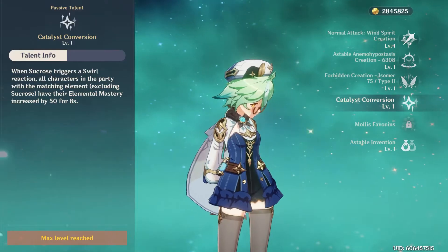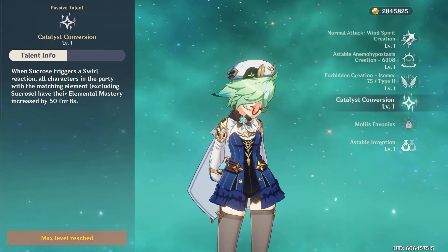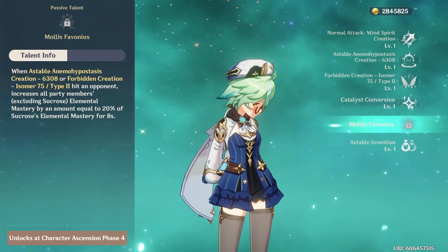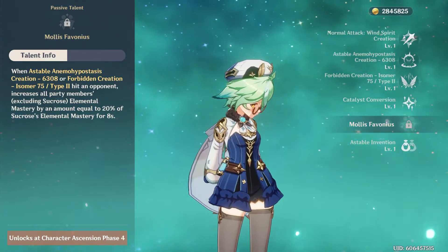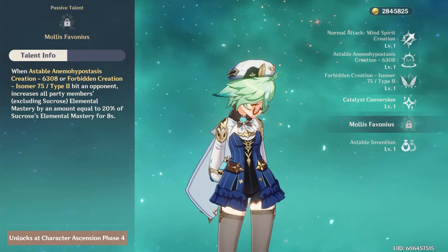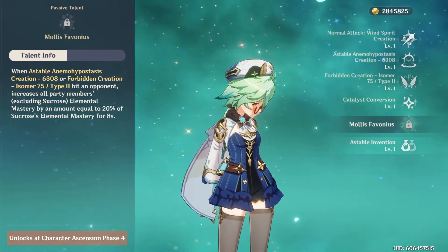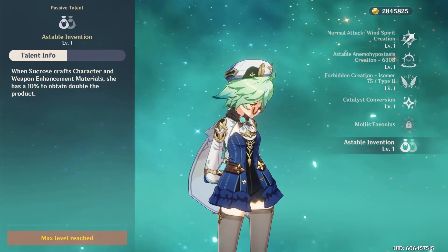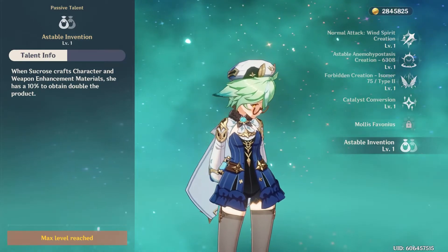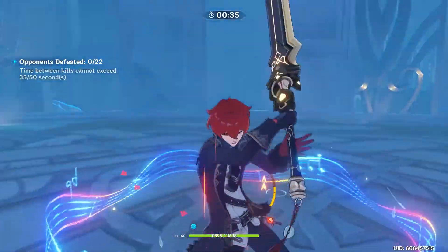Now for Sucrose's talents. The first talent, Catalyst Conversion, increases all other party members' elemental mastery by 50 for 8 seconds when they have a matching element to the element in her swirl reaction — a huge boost to your team's damage. Next, Mollis Favonius: when she uses her skill or burst, everyone's elemental mastery is increased by 20% of Sucrose's own elemental mastery for 8 seconds, stacked on top of the flat 50 from the previous passive. Her final talent is a crafting talent — not a huge deal, but could lead to a good payoff over time.